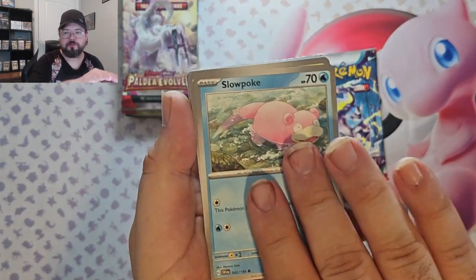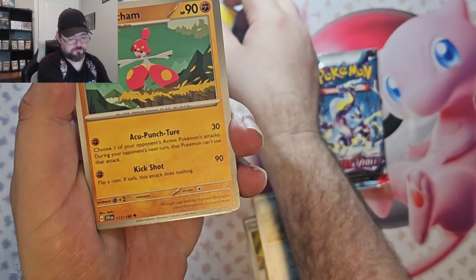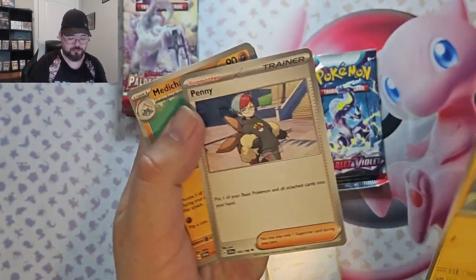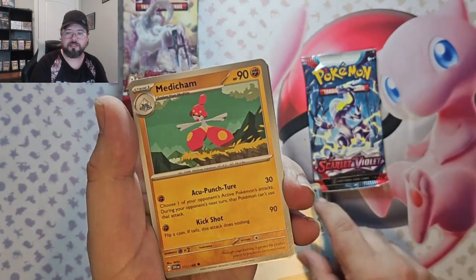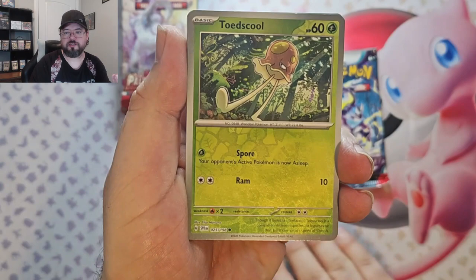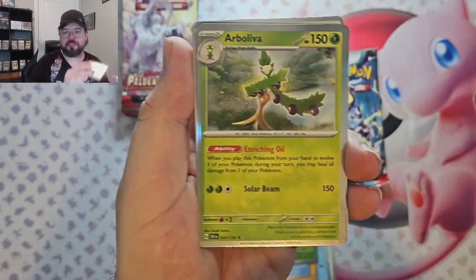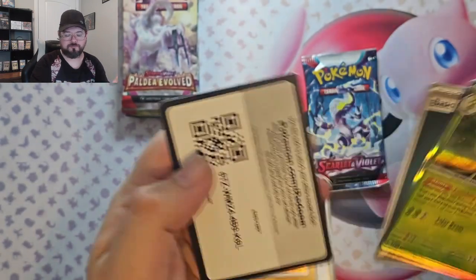Scarlet Violet Pack 3: Energy Retrieval, Lechonk, Slowpoke, Wattrel — oops, one flying away — Penny, Medicham, Baxcalibur, Toad's Ghoul Reverse, Prime Ape Reverse, Arboliva, and Dondozo.